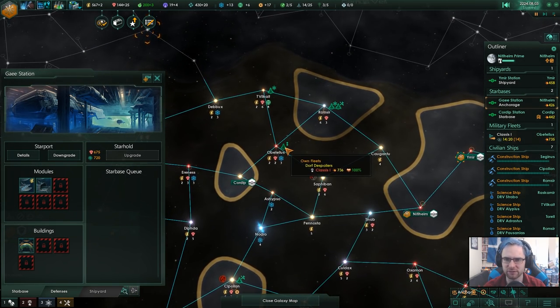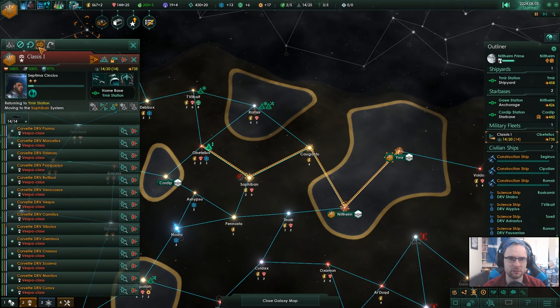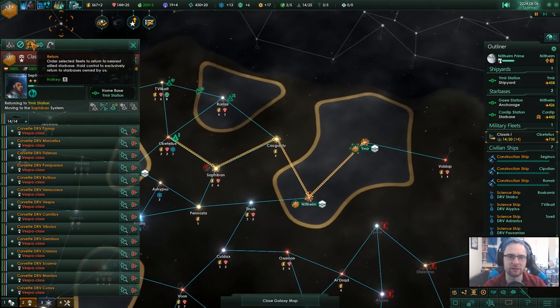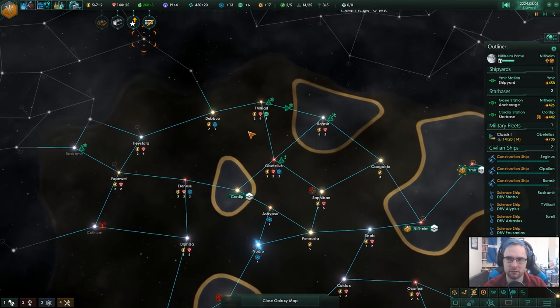I guess it's moving to the nearest shipyard. This needs to have its tooltip text changed, because I think it goes to the nearest shipyard currently, not the nearest starbase.